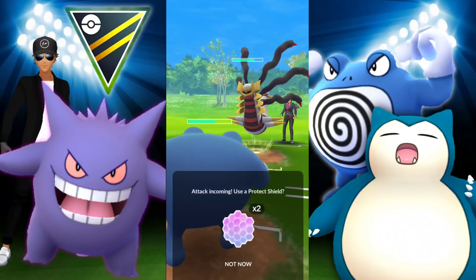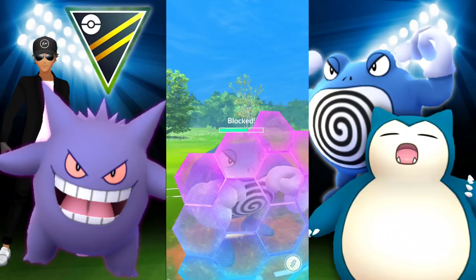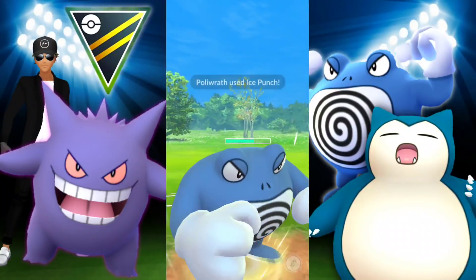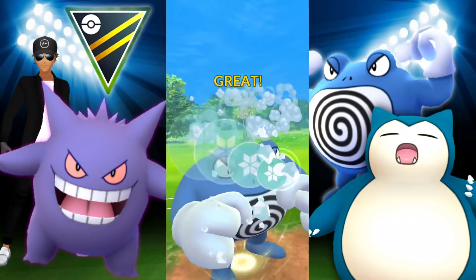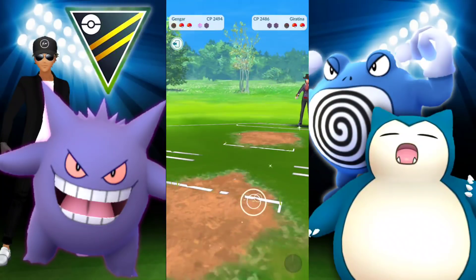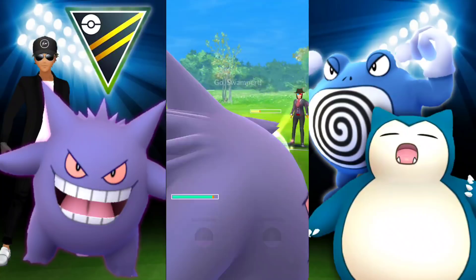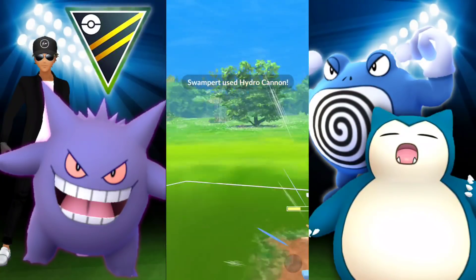We have Poliwrath against Giratina — I started running into these a lot. We go for Ice Punch, doing a lot of damage. This is a bit more comfortable going up against Altered forme because it's not so tanky and there are no more shields. We switch into Gengar — they had energy but we switched so quickly we take them out. They dropped with a potential Ominous Wind ready to go.